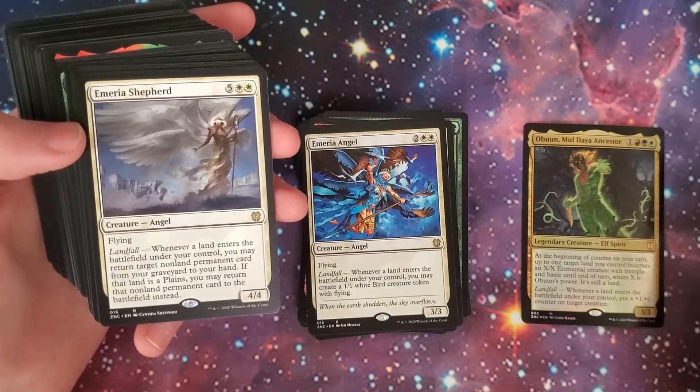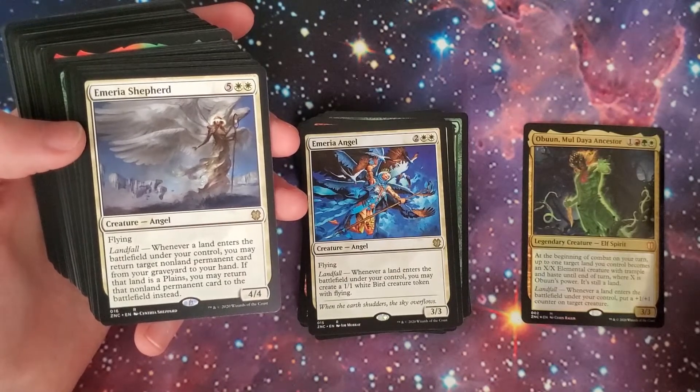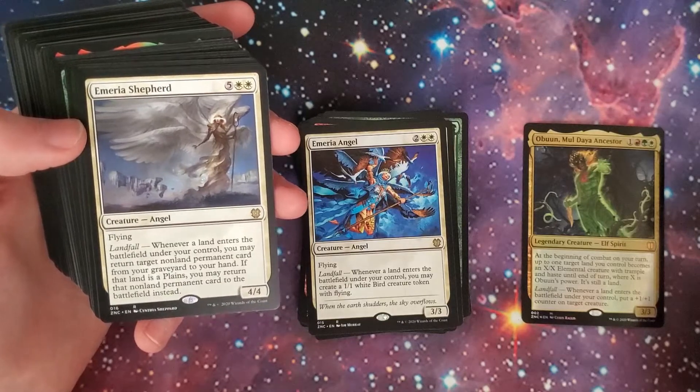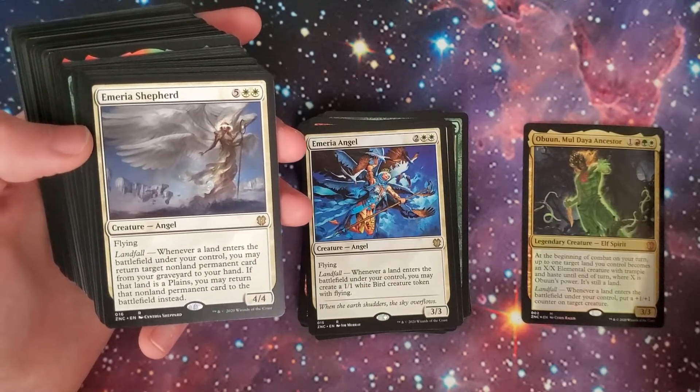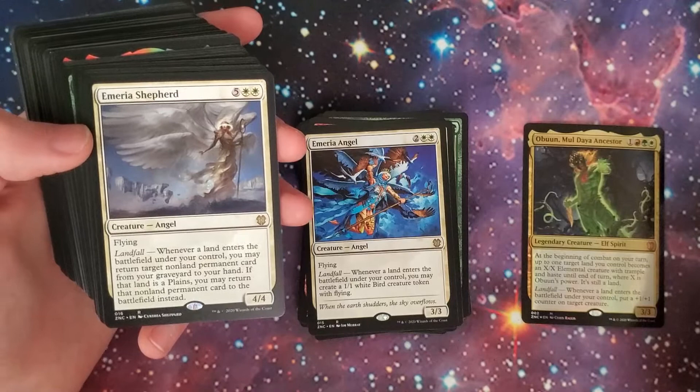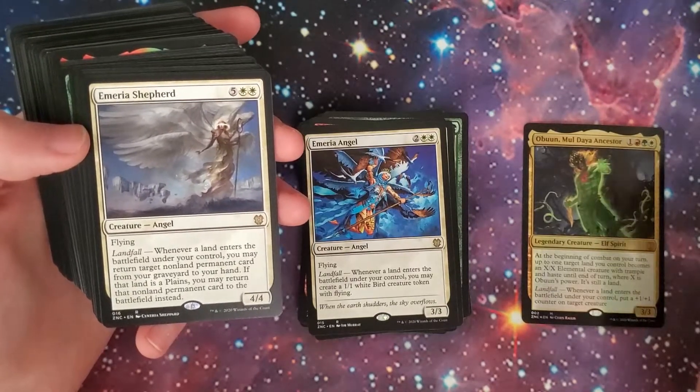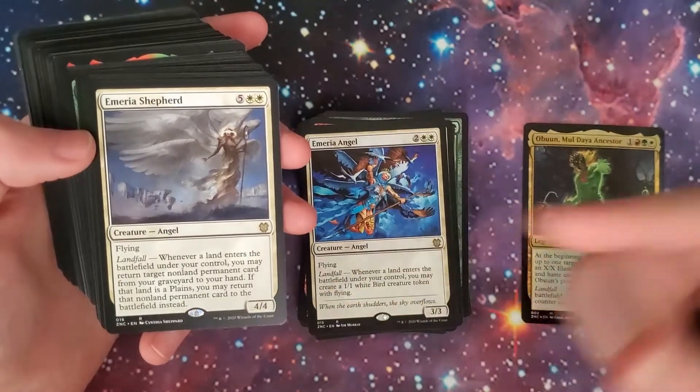Emeria Shepherd — two-white and five, 4/4 angel with flying. Landfall: you may return target non-land permanent card from your graveyard to your hand. If that land is a Plains, you may return that non-land permanent card to the battlefield instead. That is a good one.